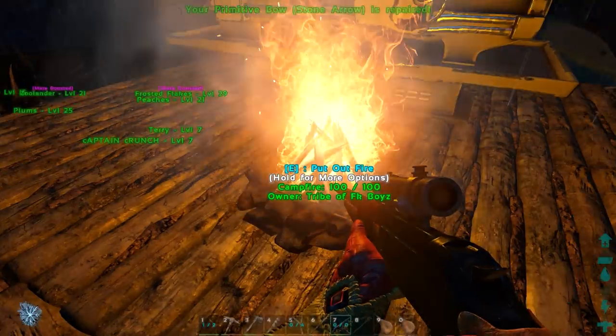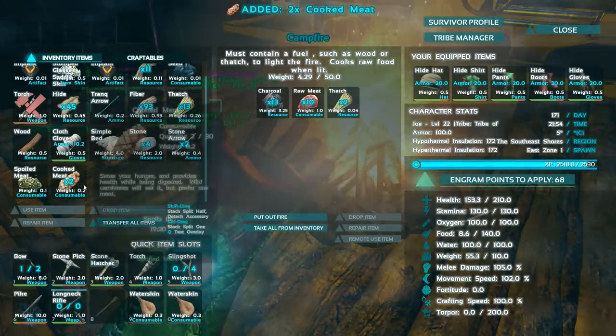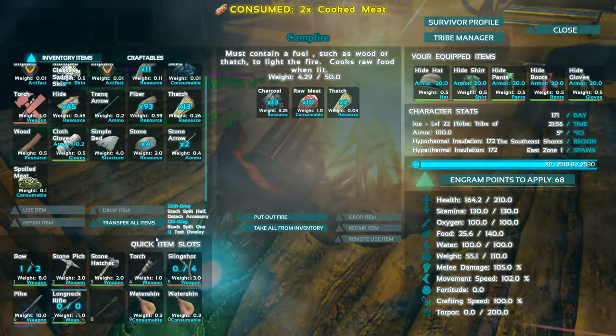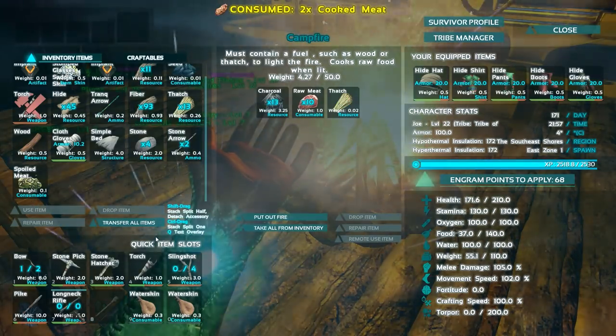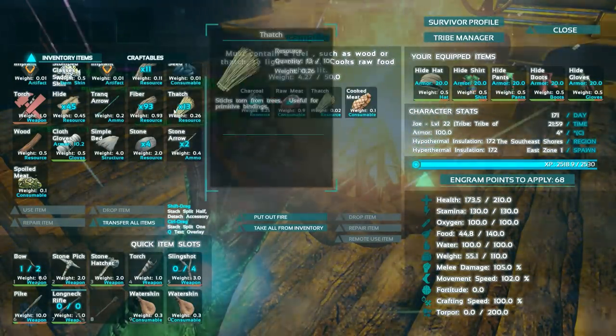Your bow and arrow, which we can actually repair, is going to be your best friend for the most part. Whenever this decides to be done — there we go. Let's get a little bit more cooked meat and make sure we don't starve to death. Also get our health up after that frightening encounter with the turtle. We might actually level up today as well, which would be a nice way of capping off the day.